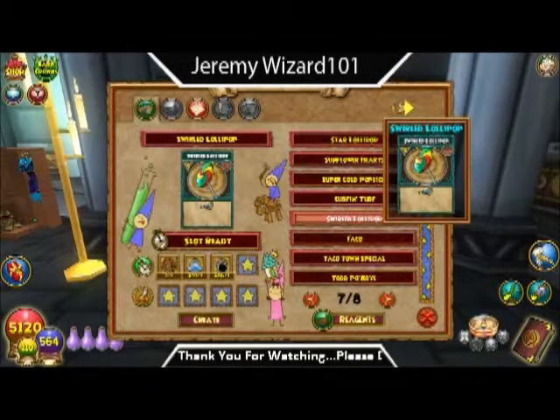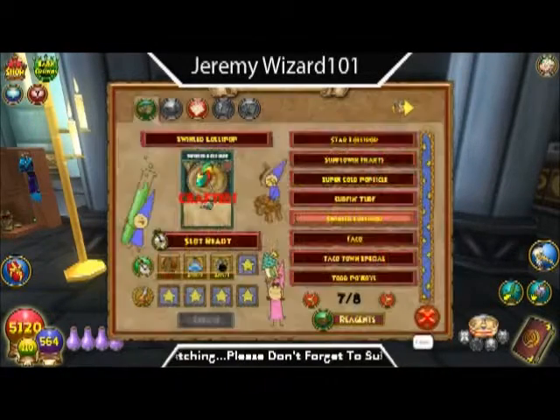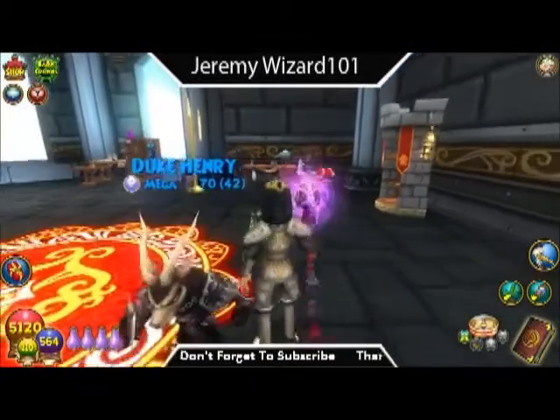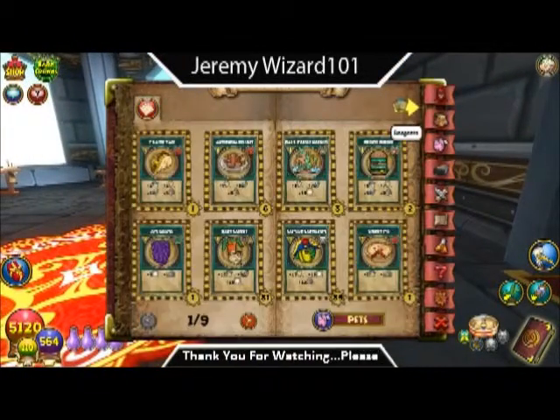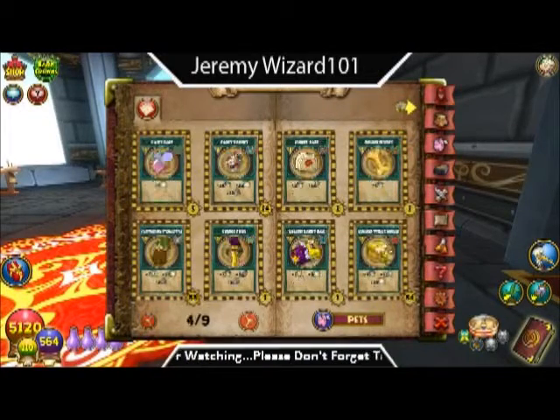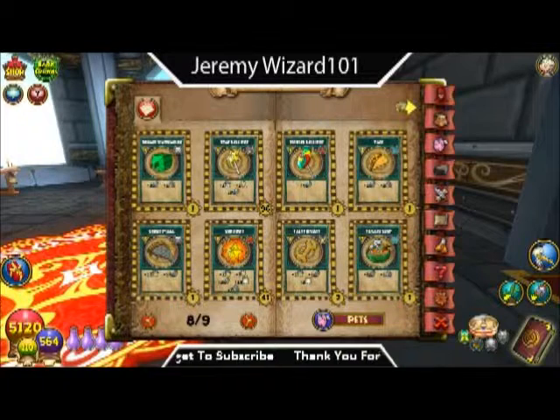There it is. As you can see, it takes one scarab treasure card, one glass vial, and one shadow oil. I could go for a lollipop — I need something sweet right now.